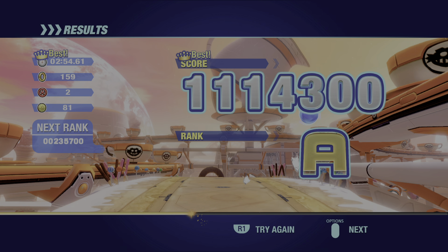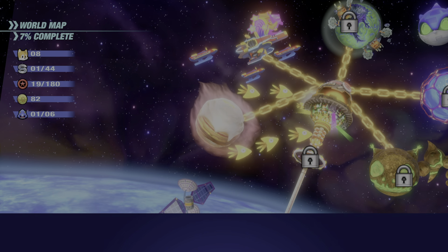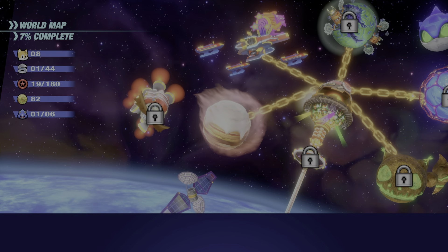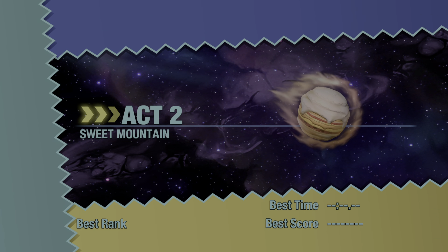Oh, I had a wisp! Well, doesn't matter. But yeah, that was actually something. Oh shoot, I want that. Now we're into Act 2 of Sweet Mountain. And because now I can get red rings on the other levels — we got the drill wisp, but I didn't use it, god dang it.